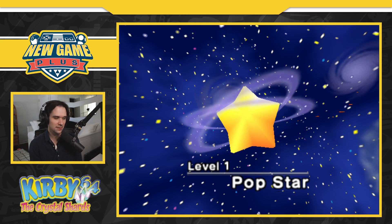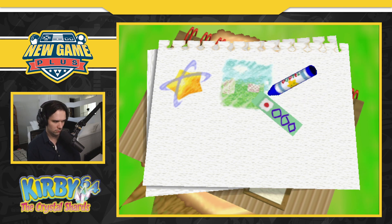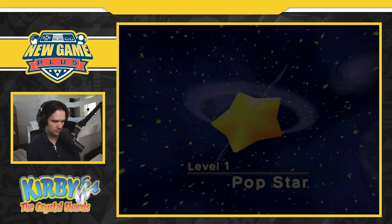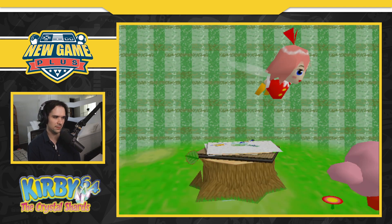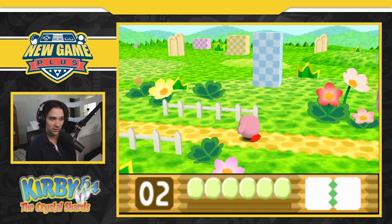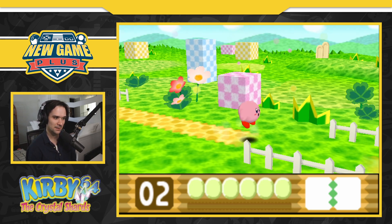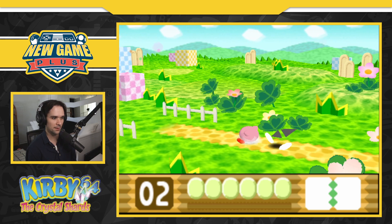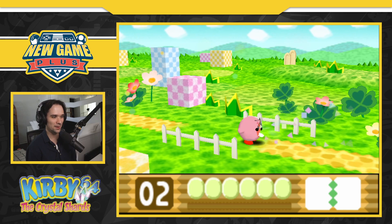Level one: Pop Star. We are using the D-pad for this game — they don't use the joystick apparently. They were planning on using the joystick on the controller and abandoned it before release, so they use the D-pad. N64 is known for very polygon-looking graphics, and this doesn't really look like that — this looks good. We got a high jump, a low jump — you just tap and hold. Oh, double tap to run!